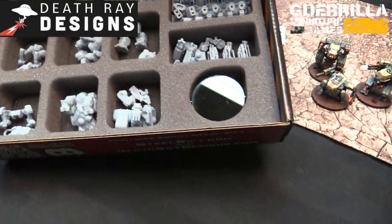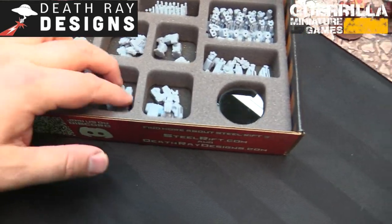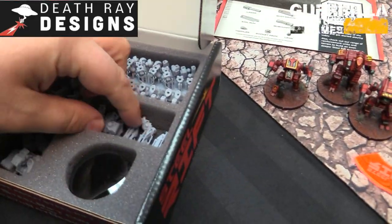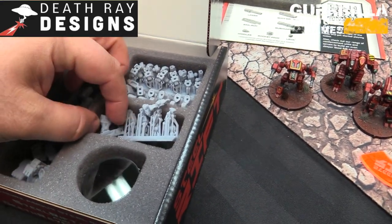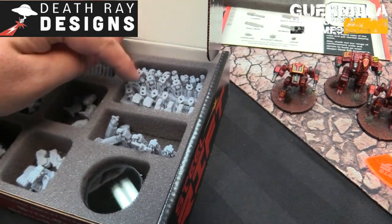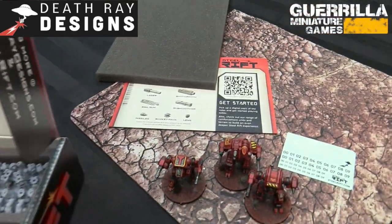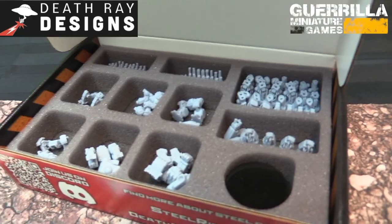You get tons of bits and bobs — the Authority chassis: medium, heavy, and light. Then you get some Freelancers as well: medium, heavy, and light. Tons of arm options from melee arms to grabby hands, giant mass drivers, tons of weapon pods for single or linked weapon systems, shoulder attachments, and piles of the weapons themselves.